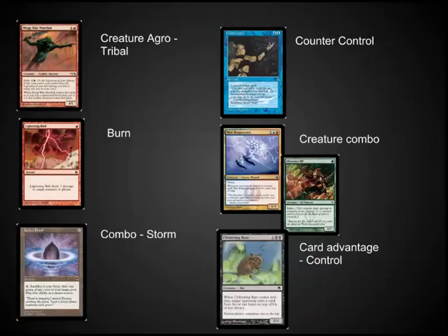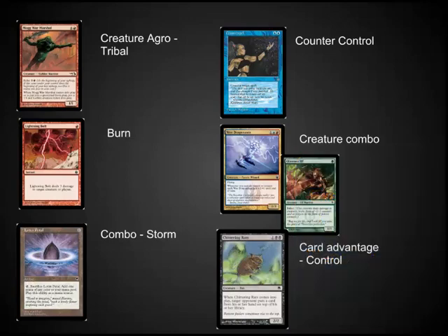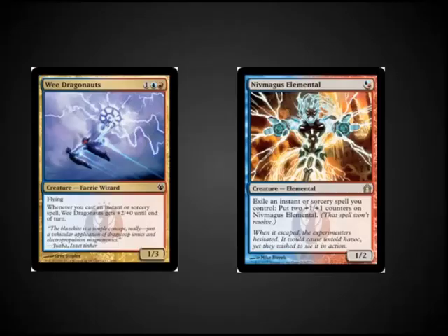Pretty much any type of deck can be created in Pauper. Pauper has some incredibly fast burn decks, also powerful combo decks, and several different varieties of control decks. It also has creature decks, ranging from combo creature decks to tribal creature decks. To give you one quick example of how useful the Pauper format is,